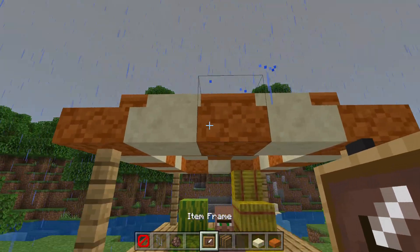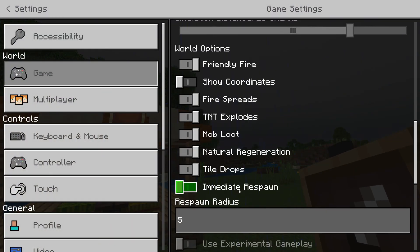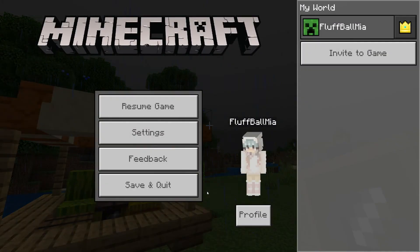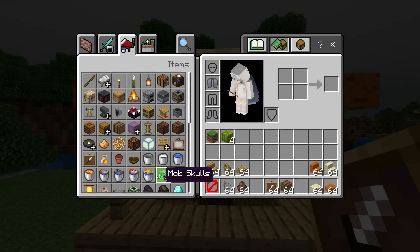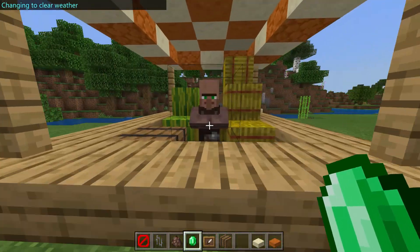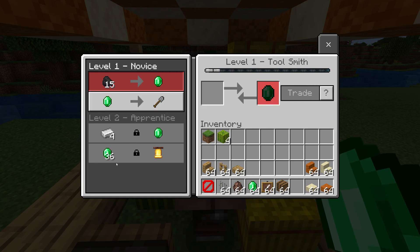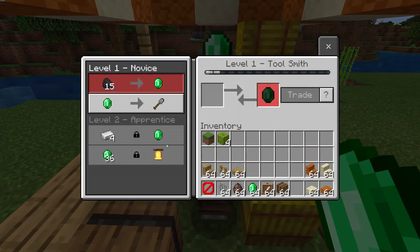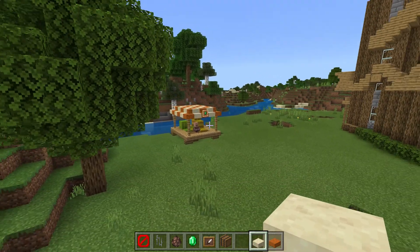I'm actually going to set it to always day and weather off. Let's change the weather back to clear, and then it should stay clear forever until I turn it back off. He wants some emeralds — so he's going to sell shovels for an emerald. Emeralds are really rare, but later on you can't craft bells — that's why. What do you have to say? It's so cool how that comes up with him. That looks pretty good.